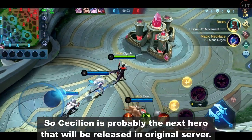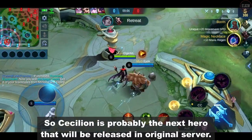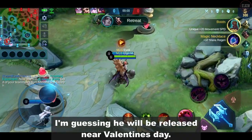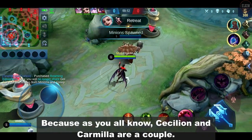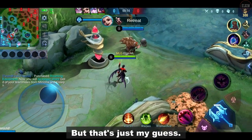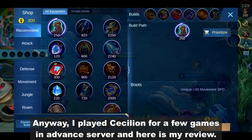Hey guys, what's up? So Cecilion is probably the next hero that will be released in the original server. I'm guessing he will be released near Valentine's Day because, as you all know, Cecilion and Carmilla are a couple. But that's just my guess. Anyway, I played Cecilion for a few games in the advanced server, and here is my review.